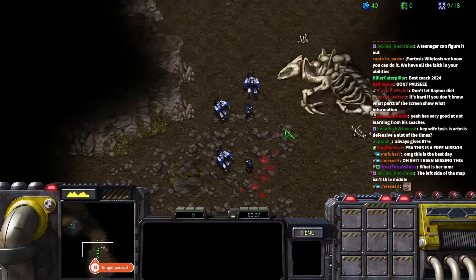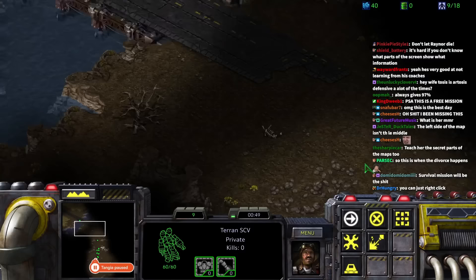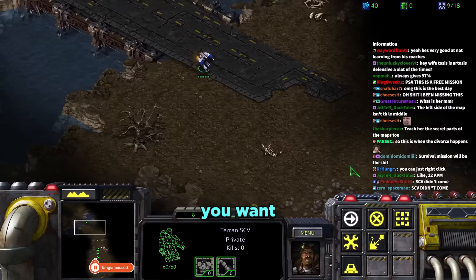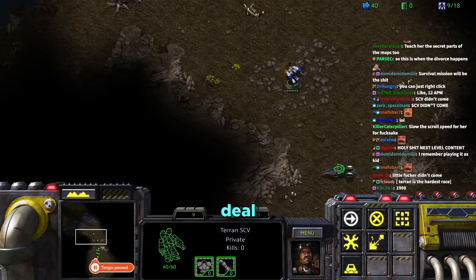After the fight Tara has to round up scattered units. She drag-selects to grab stragglers. One unit randomly turns around and she admits she had it selected by mistake. Daniel tells her never to admit things like that — rule one of being a Terran player.